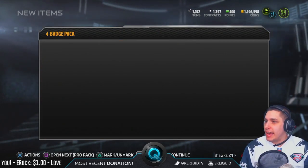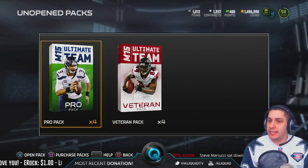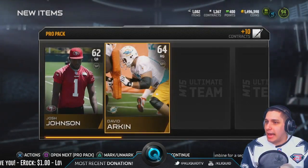We've got four pro packs and four veteran packs from the gauntlet solos, trying to get the Bruce Smith and the Mike Ditka. Let's go, give me something. I thought this was Colin Kaepernick at first.